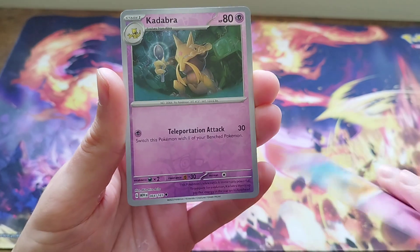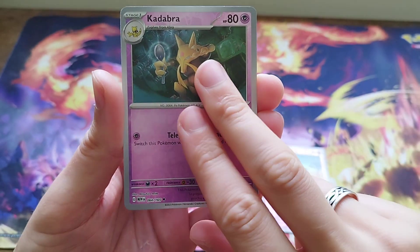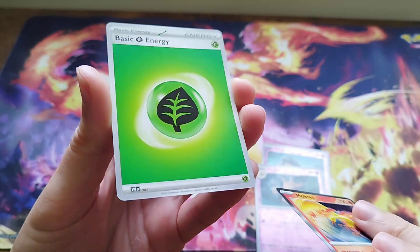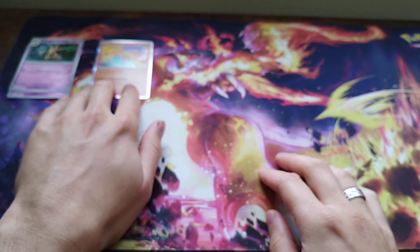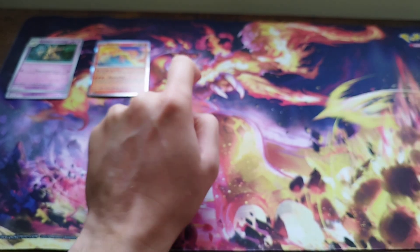Abra, Kadabra - now kind of follow it with an Alakazam. Can we get it? No. We've got a Moltres holo and a Grass Energy. So as per normal, we'll stick reverses over there, holos over there, anything better over here, and we'll put the reverse holo energies over here.